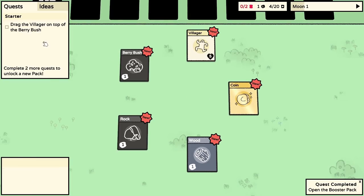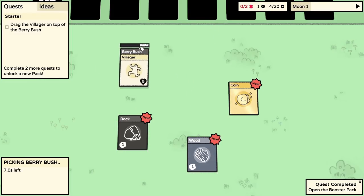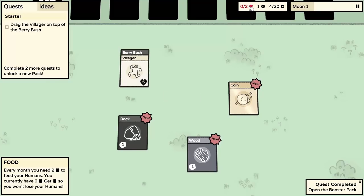Now we need to drag the villager on top of the berry bush. There's a note saying complete two more quests to unlock a new pack. Dragging the villager onto the berry bush means they're now working it, grabbing some food. Spacebar is pause - well done game! Up here we have a food total: every month you need two food. You currently have no food, so get food so you won't lose your humans. We have one coin and a card cap of four out of twenty.